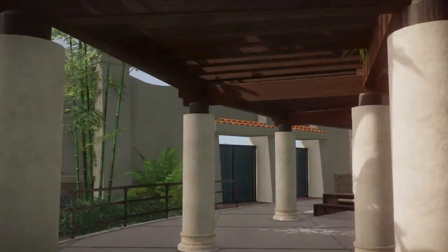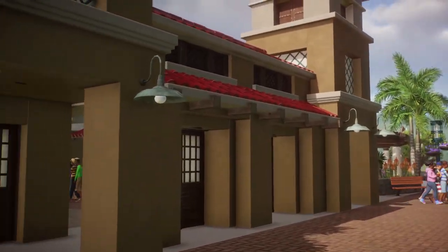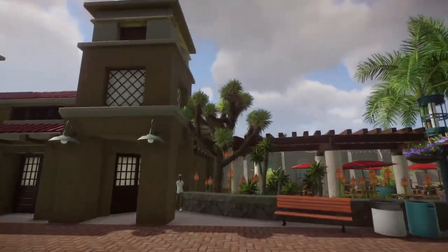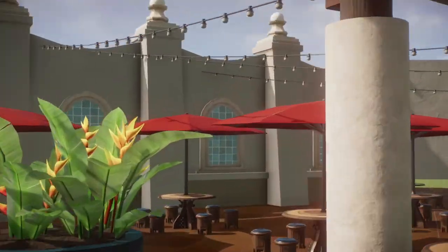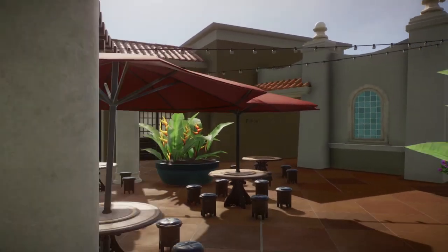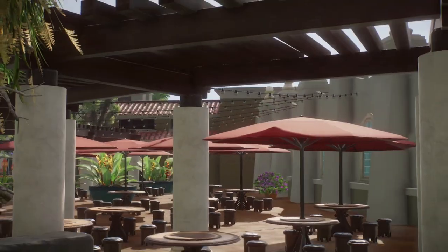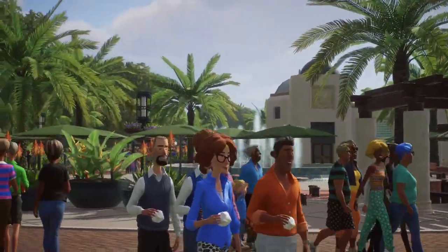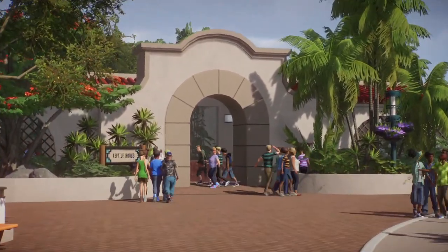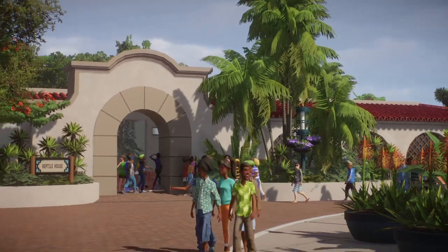There's this really awesome little courtyard seating area that's not quite finished yet, and I love that no one's using it — but it's here and it looks awesome. I really like the kind of feel that you get, and it definitely has that San Diego vibe. Across the path from that plaza is the reptile house, which is one of my favorite little builds. For the most part this is like an exact replica with some minor changes of the one in the San Diego Zoo.